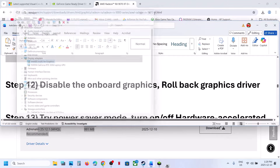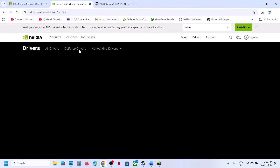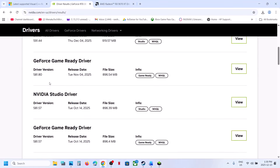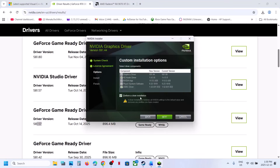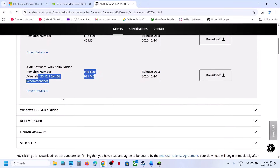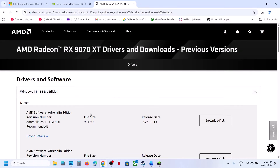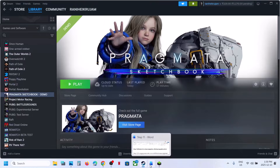If still not working, try rolling back the graphics card driver. For NVIDIA, on the driver page, click View More Versions and install an older GeForce Game Ready driver. Run the installation, check 'Perform a clean installation,' click Next, restart, and check. For AMD users, after selecting your graphics card, click Previous Versions, select your operating system, download and install an older driver, restart, and check.